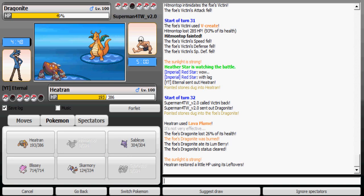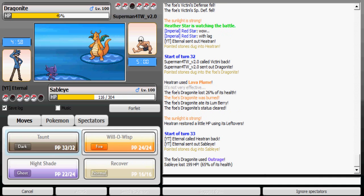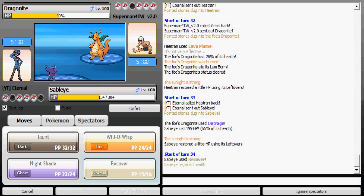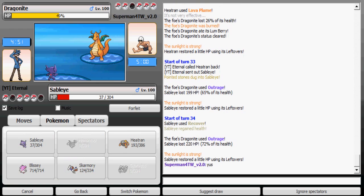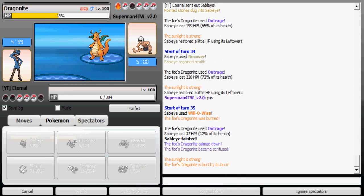I'm really stuck here. I'm just gonna go to Sableye — it took Outrage nicely, 65% isn't bad. I'll Recover. I have Prankster, hoping for confusion — but no, I didn't get the confusion.